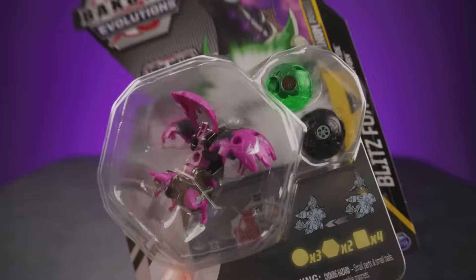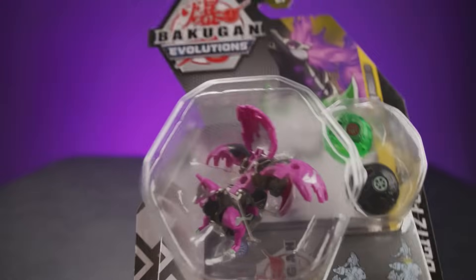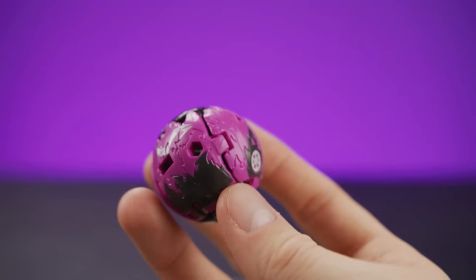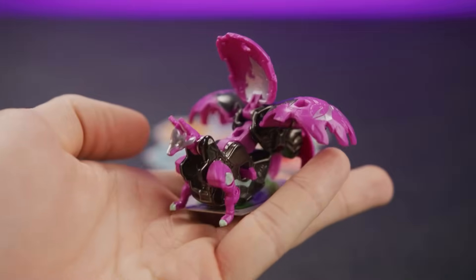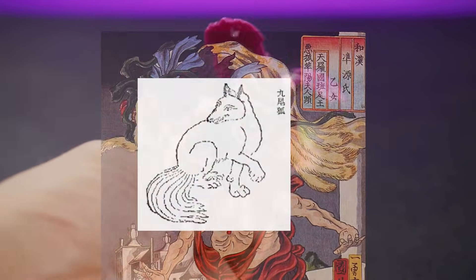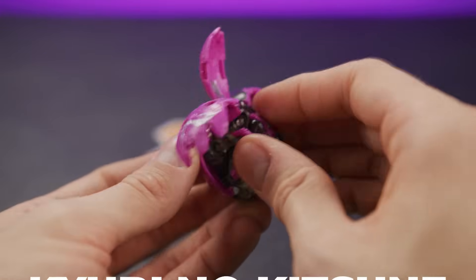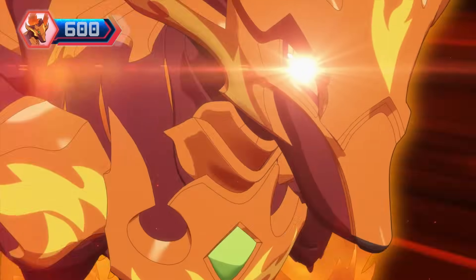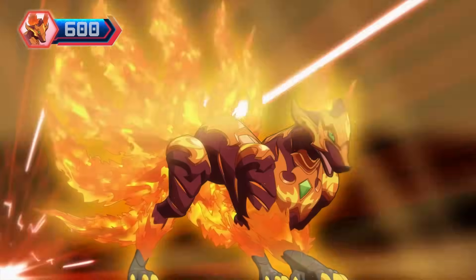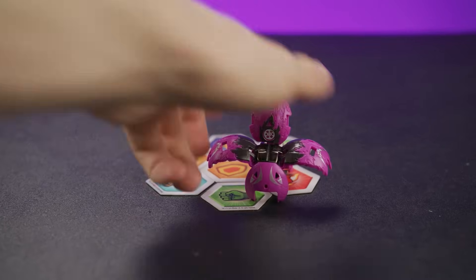Darkus Platinum Blitz Fox — boom! Amazing magenta color pattern. It comes with Nano Riptide and a Darkus Nano Fury — that's cool. Let's go! This looks hardcore. Bakugan brawl — Darkus Blitz Fox, stand! Excellent. This is one of my favorite new designs from the new season. Nine-tailed foxes are very important creatures in Japanese folklore, and it's cool to finally have a Bakugan representation of them. She rolls really smooth.